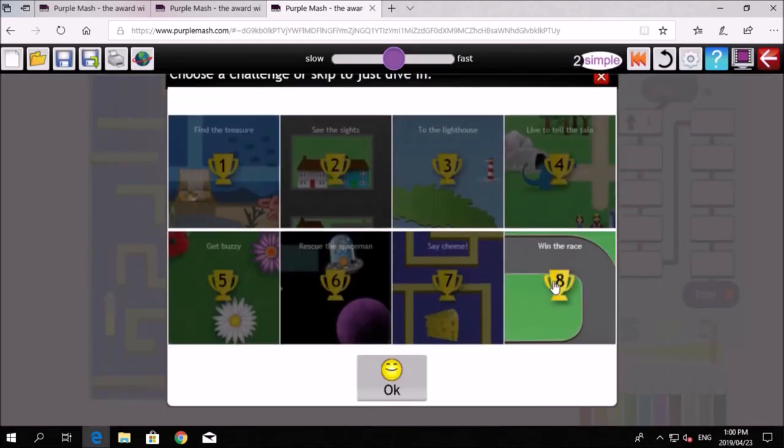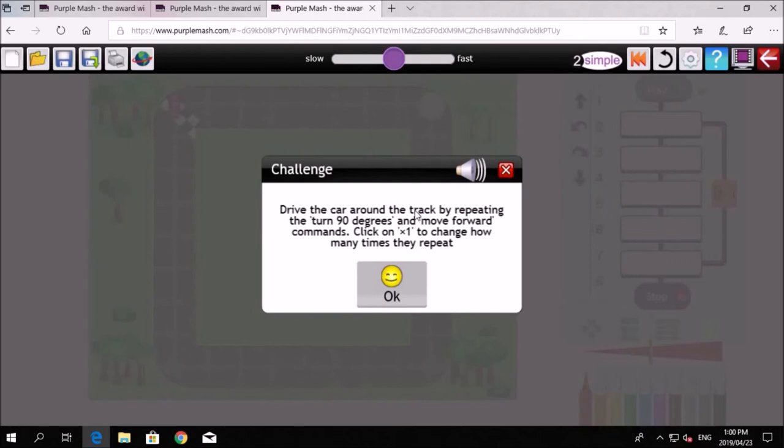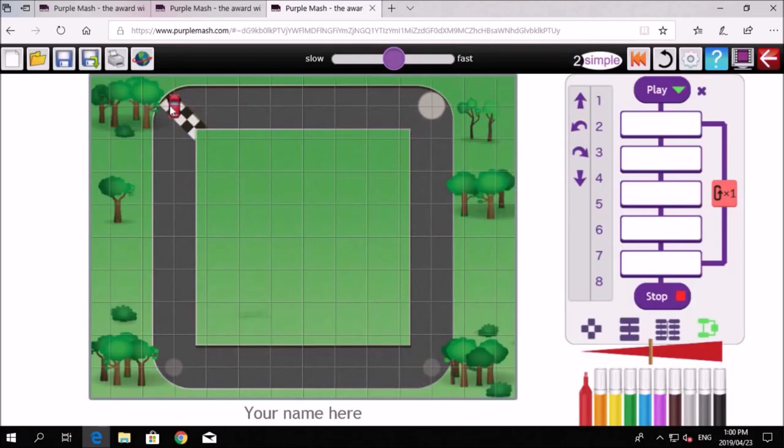Challenge eight — win a race. It says 'drive the car around the track by repeating the turn 90 degrees.' Click one time to change or set how many times they repeat — so it's a repeat loop. In computer coding, loops are used a lot. Your car is over here and you're going to make it go around the track. If I wanted to go down three, then left three — I'll just show you.